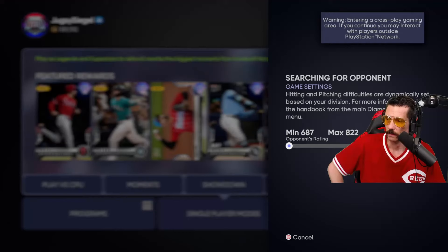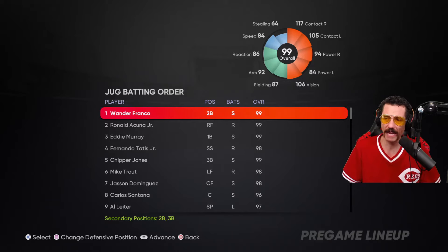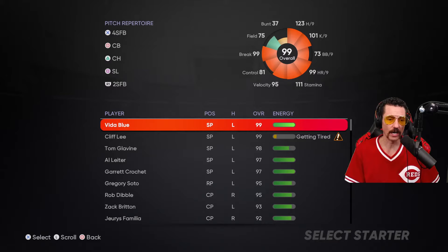Great pace — Duran with a two-run shot, his first of his career. Here we go, Al Lighter debut. Our batting order: Wander Franco leading off, Ronald Acuna Jr. hitting second, Eddie Murray third, Fernando Tatis fourth, Chipper Jones fifth, Mike Trout sixth, Jason Dominguez seventh, Carlos Santana hitting eighth. We're facing Shohei Ohtani — the 99.